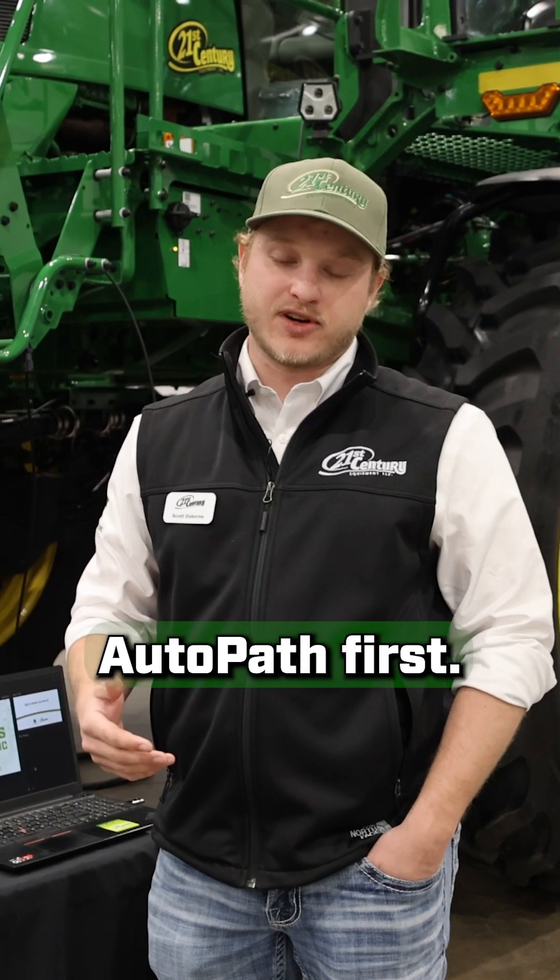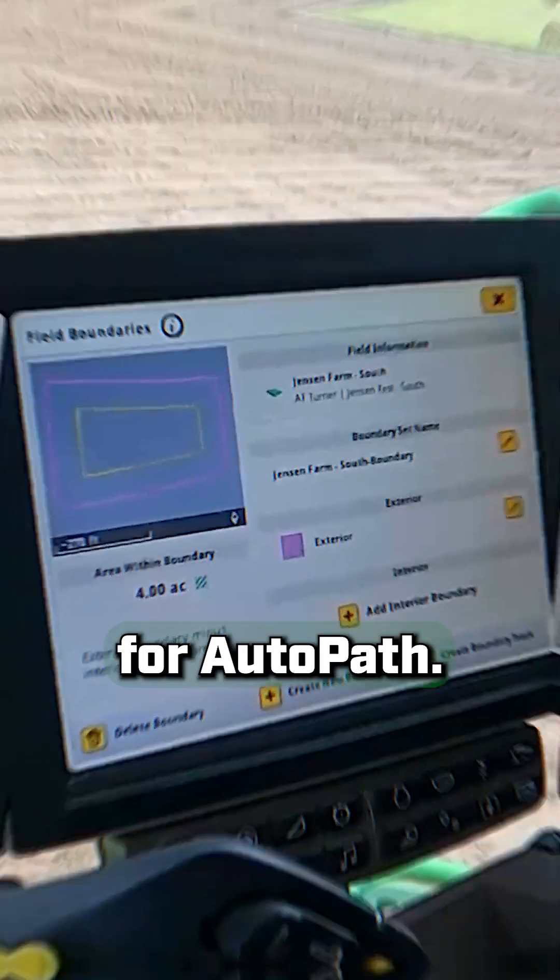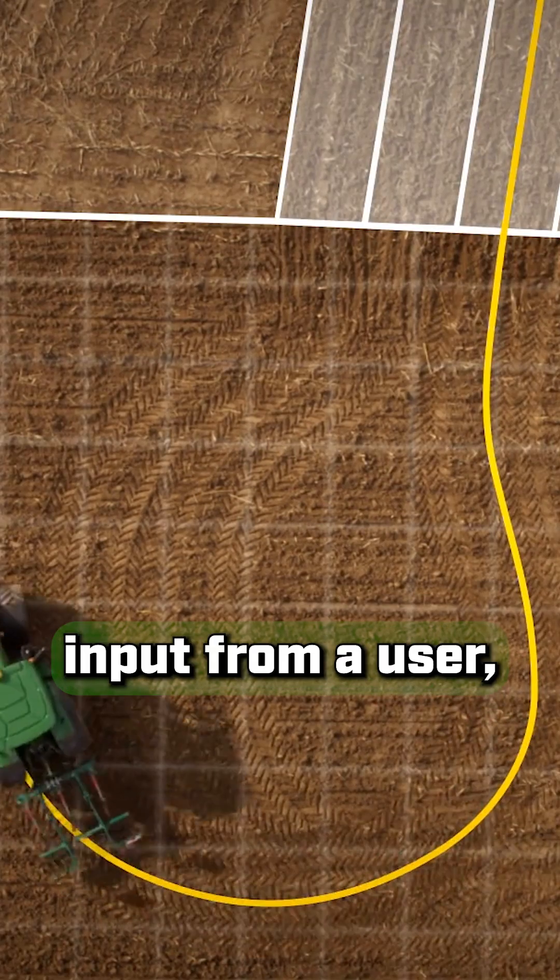That comes into play with AutoPath first. We want to be able to record accurate guidance lines. We need to have good boundaries for AutoPath, and turn automation is going to allow us to turn at the end without any input from a user.